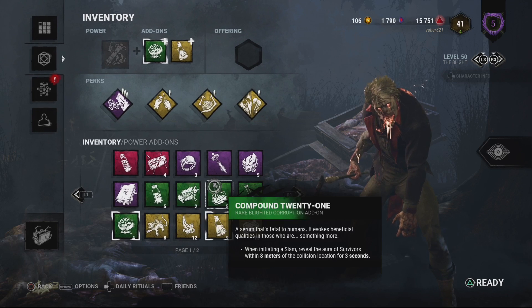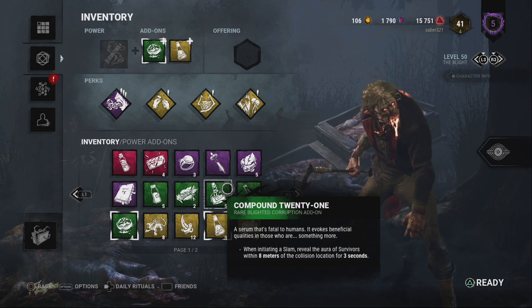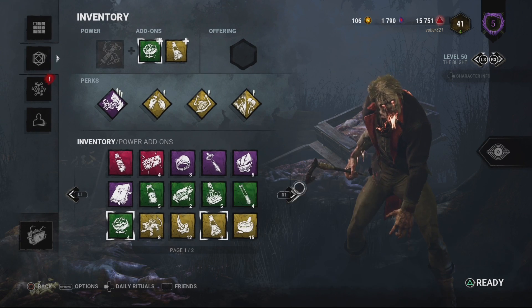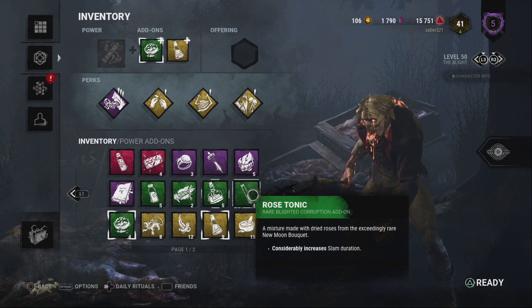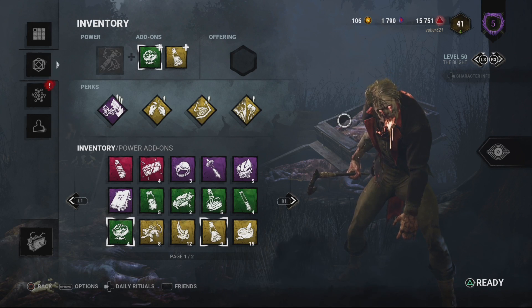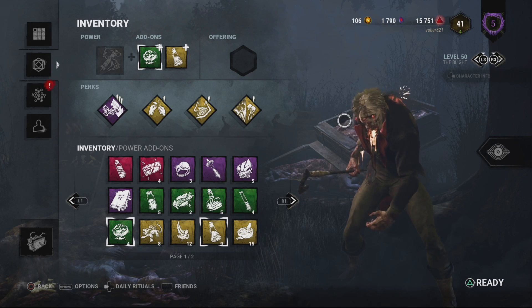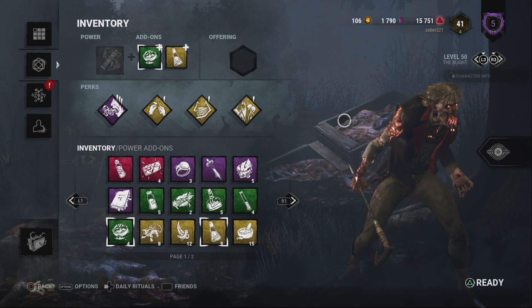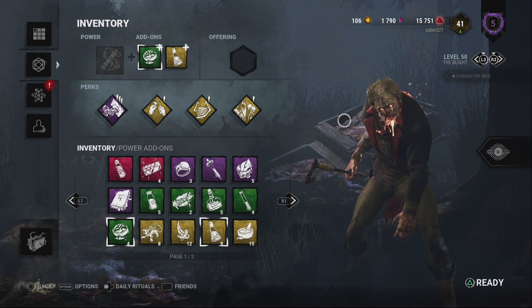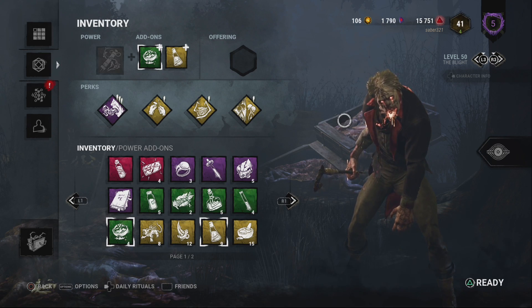What they really nerfed was Compound 21 — it used to be: use your power, bump into a wall, and your terror radius would expose everyone near you. They had to nerf Compound 21. I wish there was more control over his rushing. I've seen content creators whose mouse input is overriding what the game can intake, so the Blight starts rushing sideways or backwards — moonwalking. You're breaking the game that much with forced input.